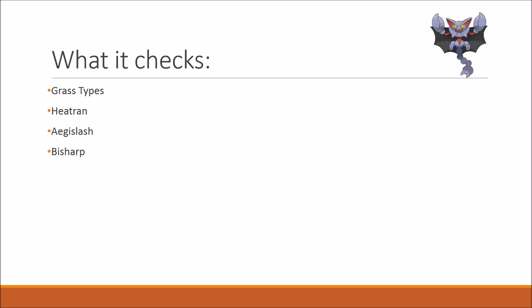Let's have a look at what kind of purpose it offers. Having that 95 base speed, it is definitely faster than Heatran with a Scarf, so it can KO them with Earthquake, as well as heavily damaging Aegislash with its 95 base attack.